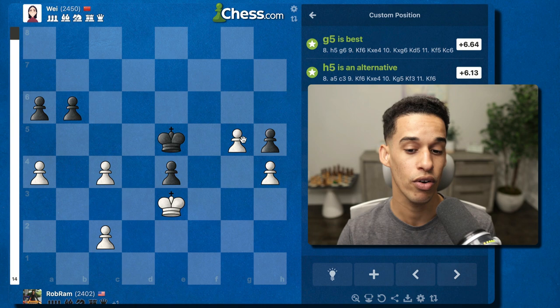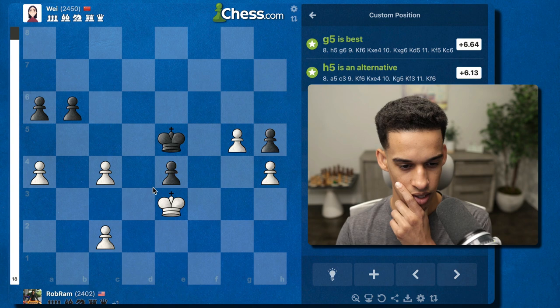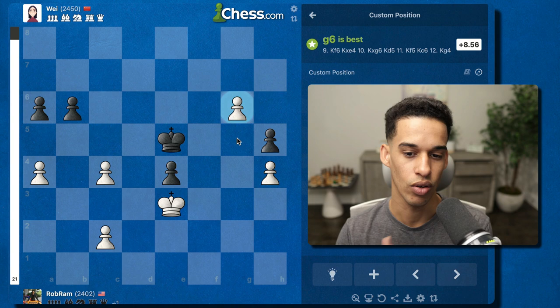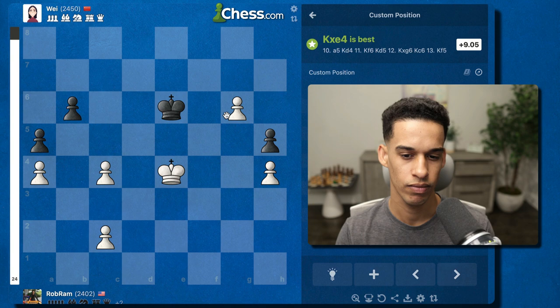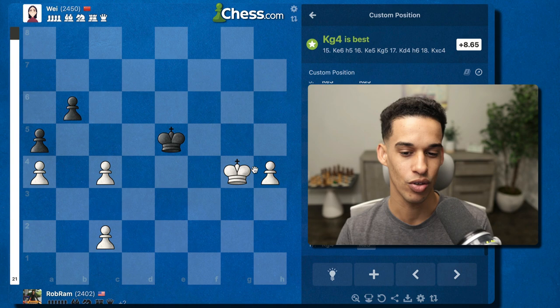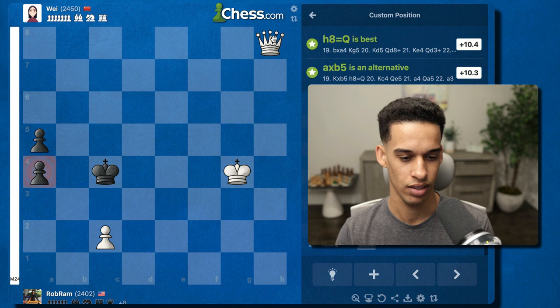c3, King f5 — I don't think so. If I go g6, King f6, I take, they take, then King e5 — this is just winning. g6, I take, then g7 — easy endgame, opposition, I get the pawn. King g4, push the pawn again, and this is just too easy. Let me promote — this is just too much, so I won't go any further.